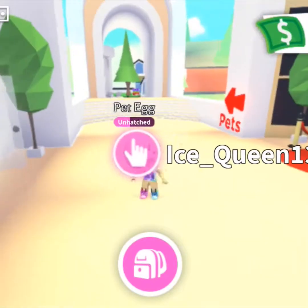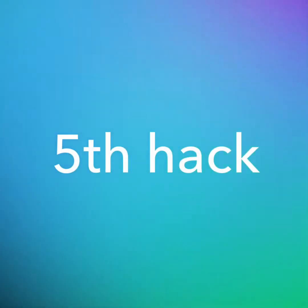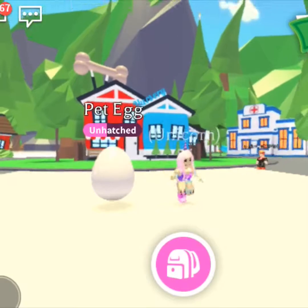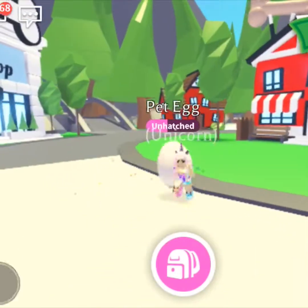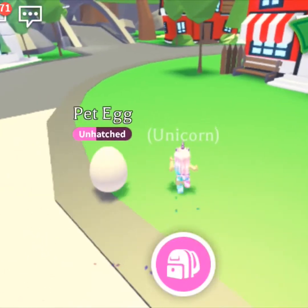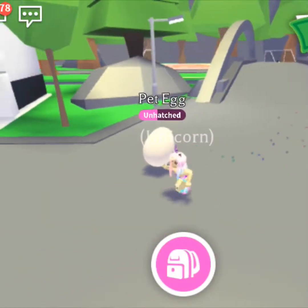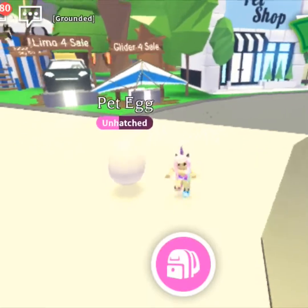Fifth hack: press cash out and you earn 20 bucks every time. You get it every three minutes, so you can lay out your device and let it sit. Come back every 19 minutes because every 20 minutes the server cuts off and you have to rejoin — so check at 19 minutes and collect your 20 bucks.